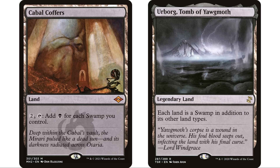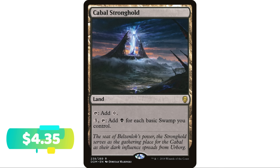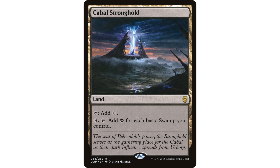Maybe a little lesser known is Cabal Stronghold. You can tap it to add a colorless mana, or you can pay three and tap and add a black for each basic swamp you control. Because you have to pay three instead of two, you're going to need a reasonable amount of swamps in play before this actually starts to become good. With four basic swamps in play you're tapping four lands total and getting four mana — just breaking even. You need even more than that for this to be good. However, I still think it's probably an auto include in any mono black deck — I wouldn't ever put this in a deck that wasn't mono black.